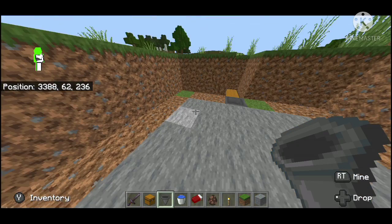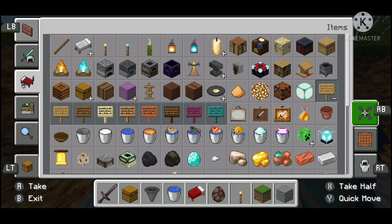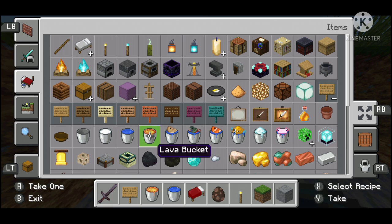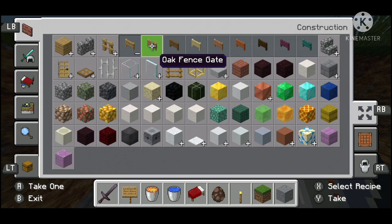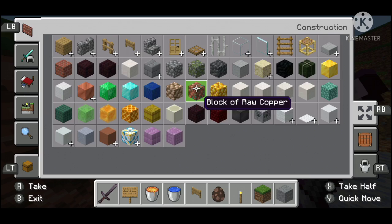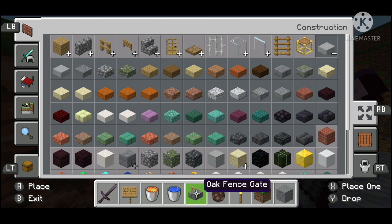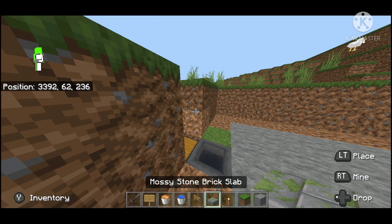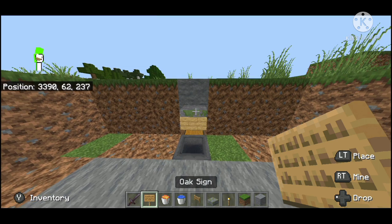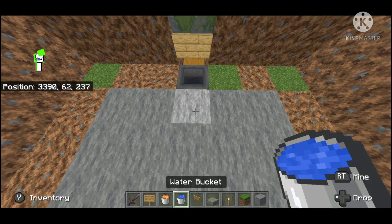Get yourself three signs, a bucket of lava, a fence gate, and a slab — just grab any slab. Place the slab there, place a block there, and place a sign right there, there, and there. Then grab a block, place it there just for now (it's temporary), place the fence gate, open it, and then put your lava.